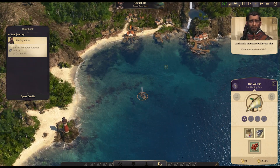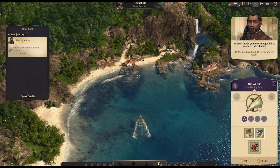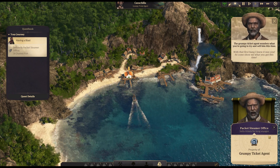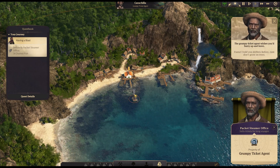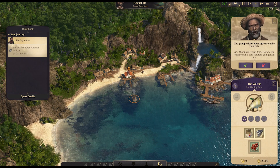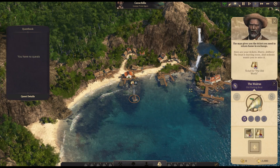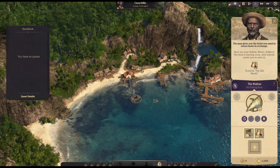Let's head over here — what is this place? It is the Packet Steamer Office, property of the grumpy ticket agent: 'I told you drifters before — rum don't grow on trees.' So we trade in that burnt wreck of whatever it is and he'll help us get rid of it. 'Take some tickets — the boat is leaving soon and nobody wants you to miss it.' I don't think we're very well liked here. Oh, we're not going anywhere — it's just going straight into a cutscene. Sweet.